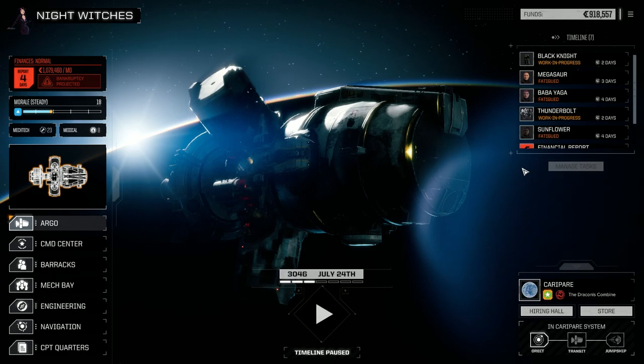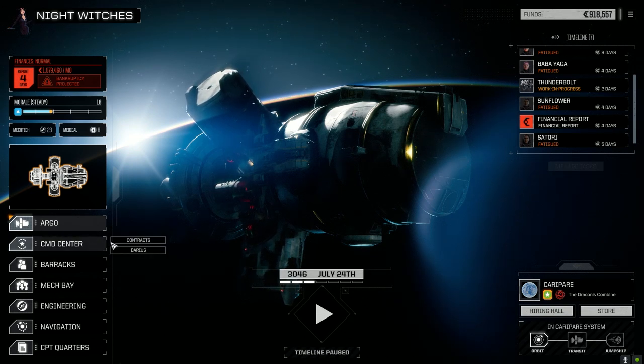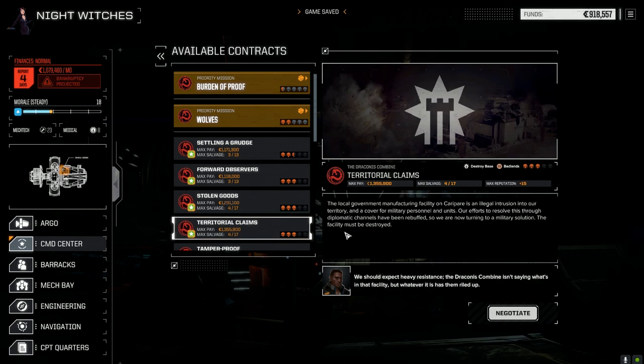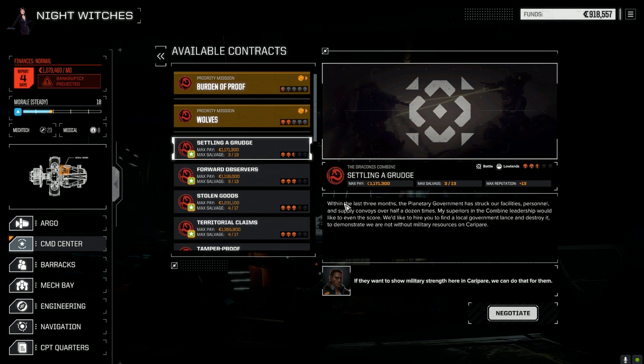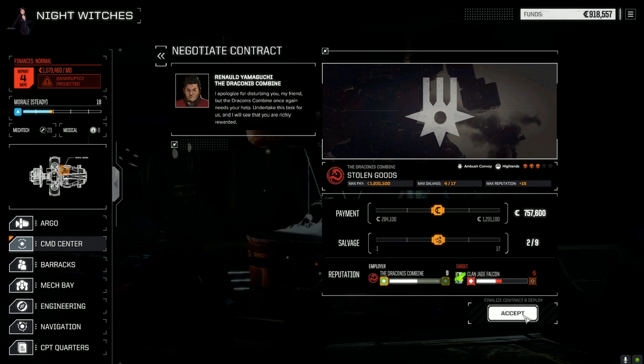We're going to jump right in again — we have our second lance ready to go. We don't need to sell anything for the end of the month; I think we should be able to pull something off here. Let's see what we've got: Territorial Claims, destroy base, local government, stolen goods, Jade Falcon convoy. I think Forward Observers — battle against two pirates, Settling a Grudge. Let's go against Jade Falcon because the salvage is much better. Now it's going to be four against eight, but I think with the lances we have now, it's working really well. Let's accept this.